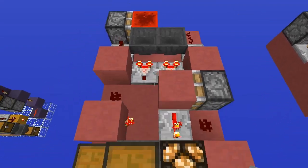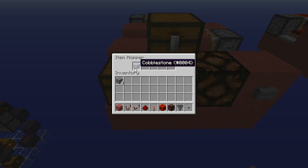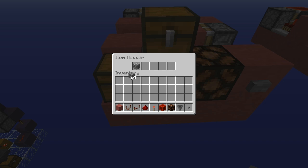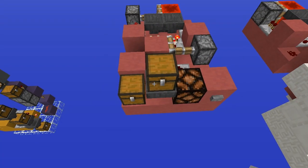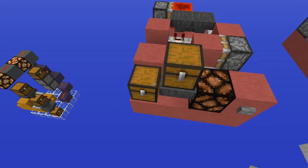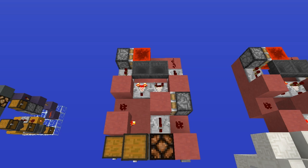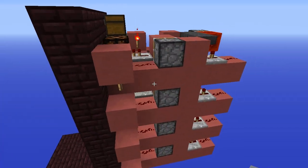The first time you press the button it's going to configure the whole thing — you'll see we only got four pieces of cobble because it kept one in the hopper. To save yourself the trouble, instead of configuring it by pressing the button once, you can just place a piece of cobblestone in that hopper. Now when you press the button you'll see you get the five cobble, and just to prove it works we'll do it again — you now have 10 cobble. That is how this creation works — it's pretty awesome.